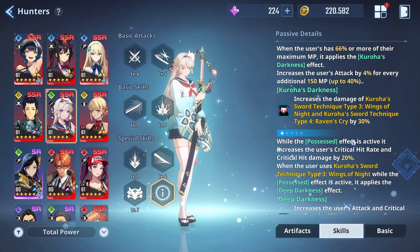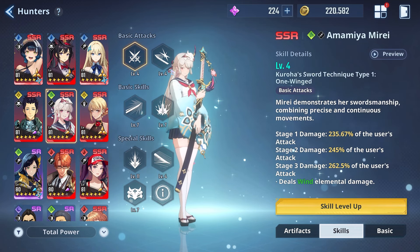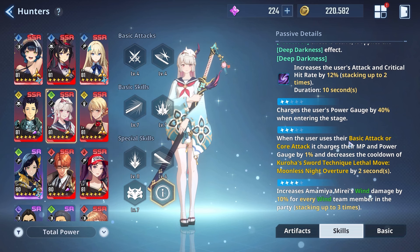Moving to Advancement 3: when the user uses a basic attack or core attack, it charges their MP and power gauge by 1% and decreases the cooldown of Kuroha Sword Technique Lethal Move, Moonless Knight Overture, by 2 seconds. Basically, basic skill 1 and core attacks are going to get you some mana back, which is important to note.